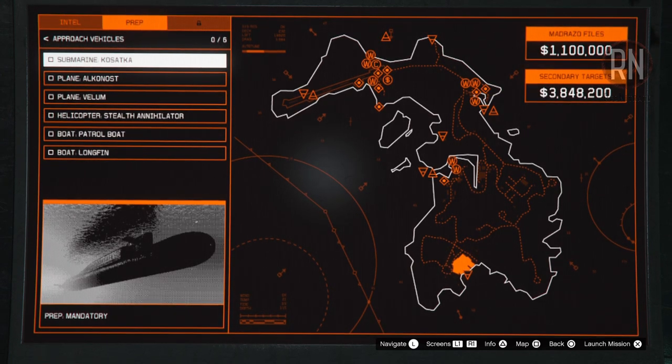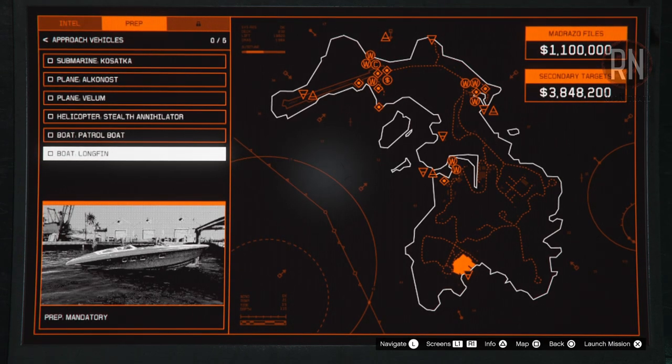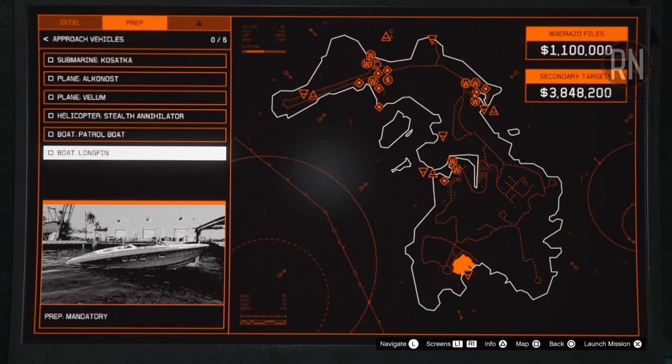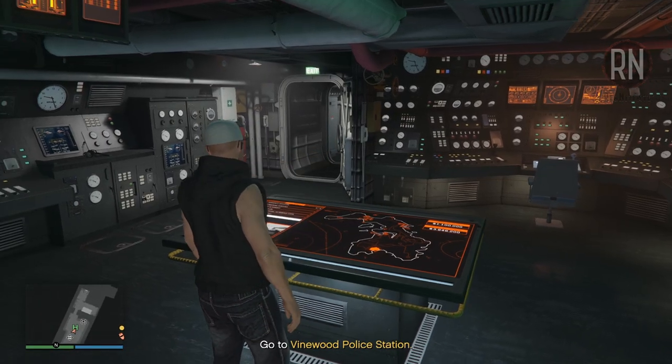To start out with, we'll go for approach vehicles, and for this one I like to choose the Longfin. The Cargobob Commission is a little bit faster once you get the hang of it, but the speed and ease that the Longfin brings to the finale is well worth the extra few minutes in my opinion.